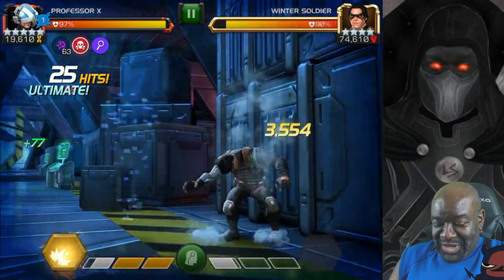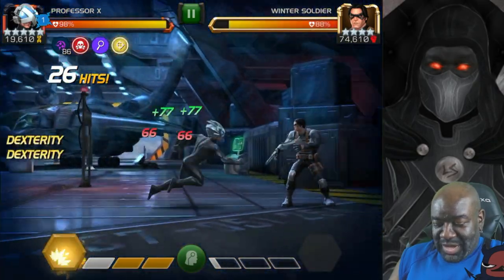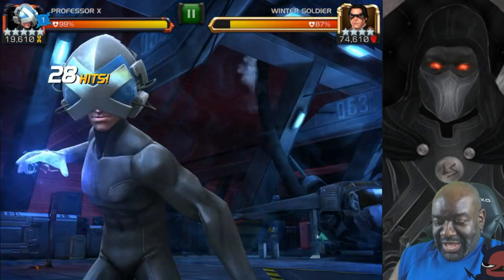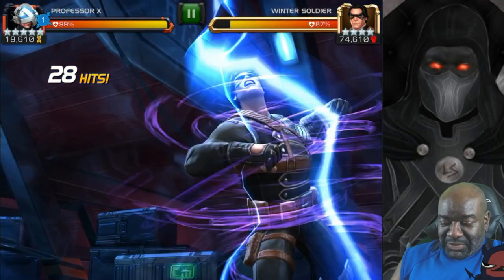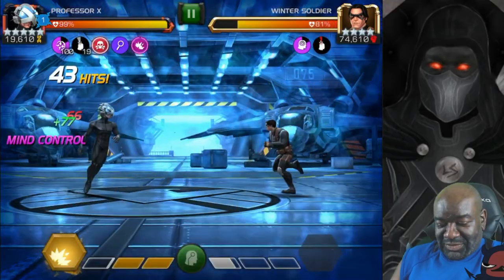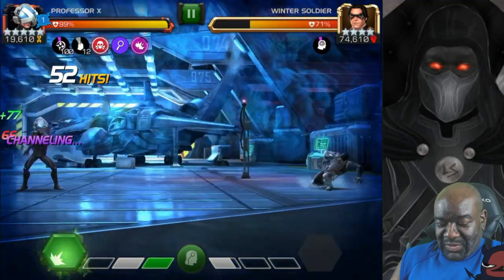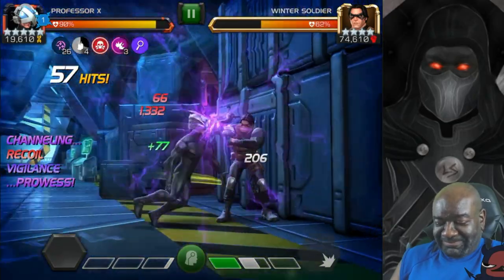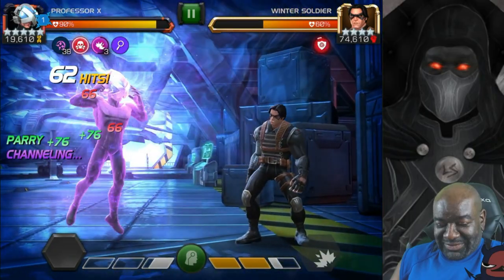We want to build up these channeling charges. Got 86 of them. 100! Let's fire up this special 3 — we have 100 of those channeling charges. Let's see if we can work him over. Already had a special 2. Another special 2! I like it.